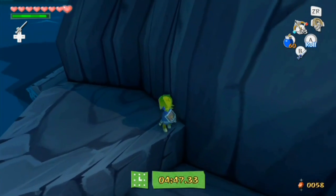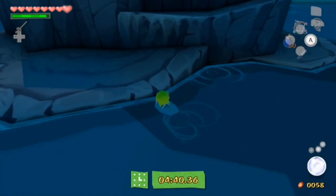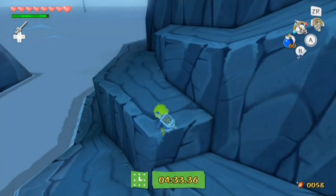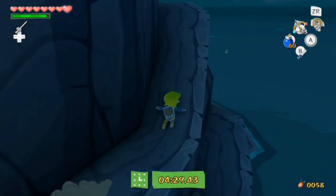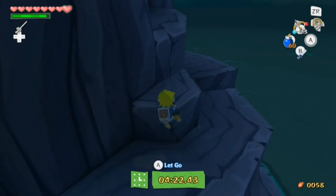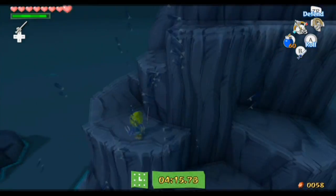If you played Ocarina of Time and did the Gerudo Training Ground, where you got the Ice Arrows - Ice Arrows in Ocarina of Time were completely optional. And in Majora's Mask, you only got them towards the end of the game. So in this game, they kind of give it more scope. They give it more areas where it can be useful, and the game is built better around it. And it's actually really good.